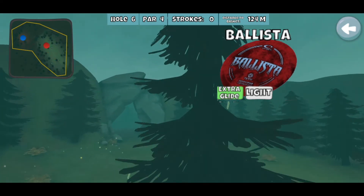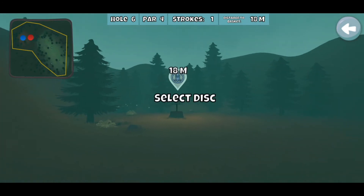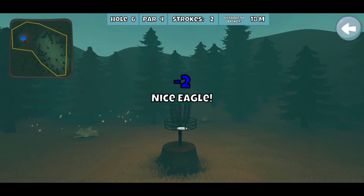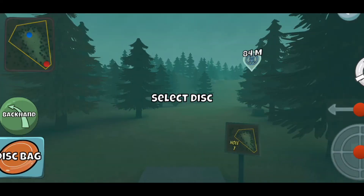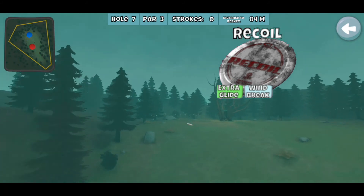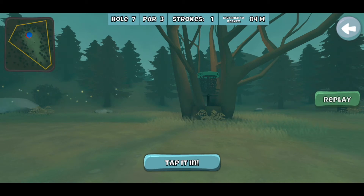Another eagle hole — I play the hyzer flip up again. This turns a little bit too much but the tree doesn't kill it, and then I get a really fortunate skip right there. If you can dodge that tree you can get this even closer with that Ballista. Skip shots, rollers, or air shots can all get back through here, and that's a very good eagle to start getting used to picking up. There are a couple spots on screen that are more open to putt from — there's a little gap on the left side and a big gap on the right side of the tree.